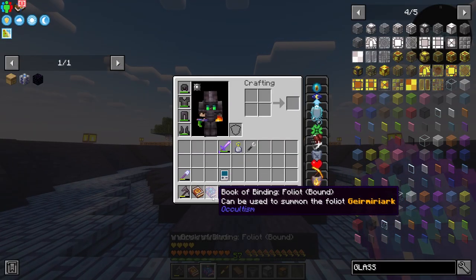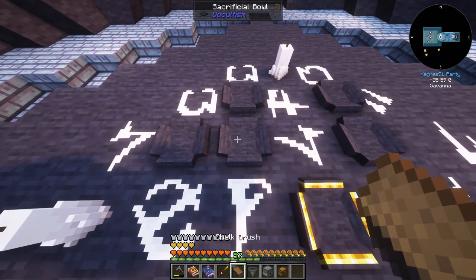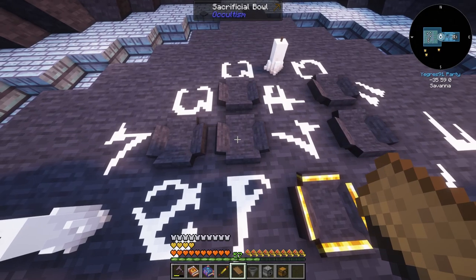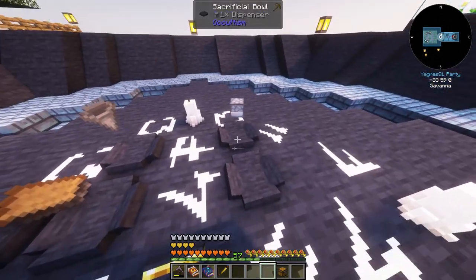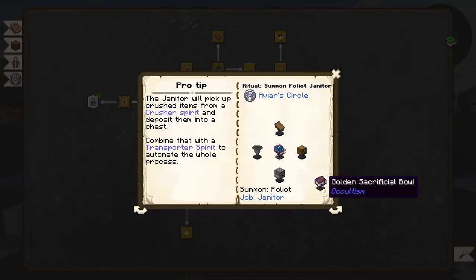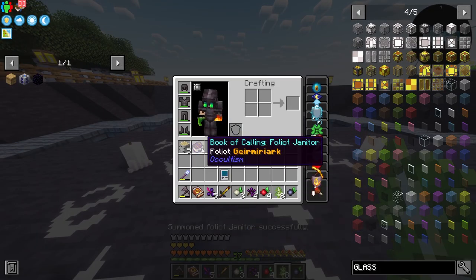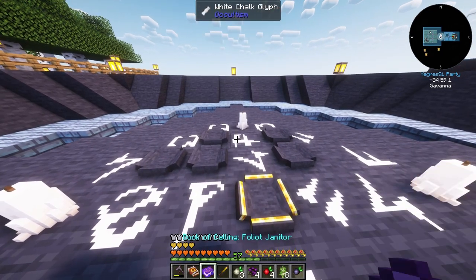To summon the janitor I can use one of my cone spirits and transform it into a book of binding foliot. I'll need a chalk brush, a hopper, a dispenser, and a chest - plus the book. Soon we will have a foliot janitor and a book of calling foliot janitor.